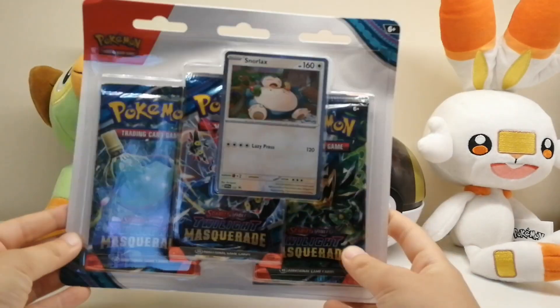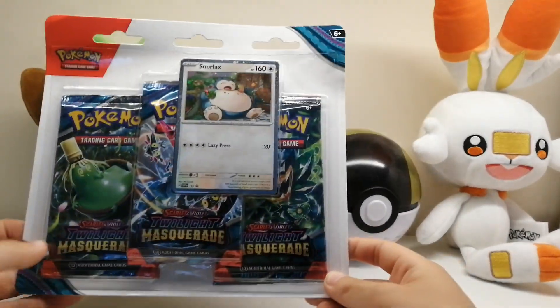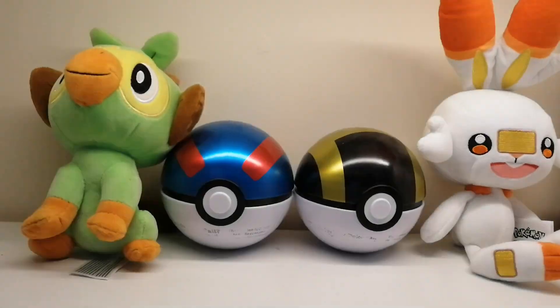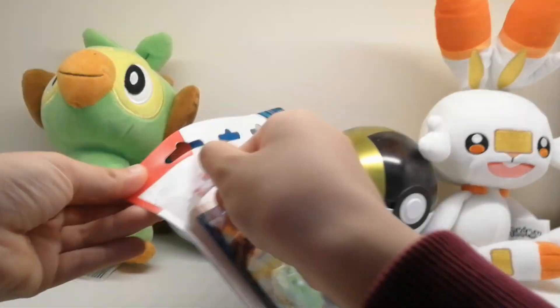Today we will be opening up a brand new set called Twilight Masquerade that just came out recently. I have two of these and we're gonna open both of them today, starting with the Snorlax one.